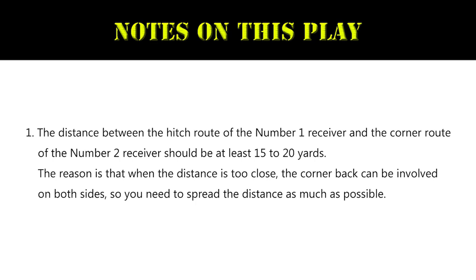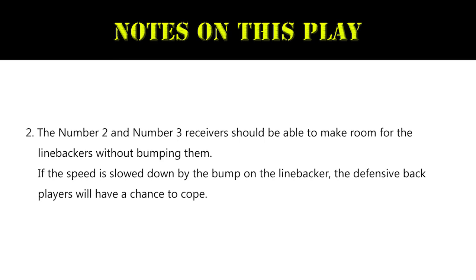Here is what to keep in mind when running this play. Tip one: the distance between the hitch route of the number one receiver and the corner route of the number two receiver should be at least 15 to 20 yards. When the distance is too close, the cornerback can be involved on both sides, so you need to spread the distance as much as possible.